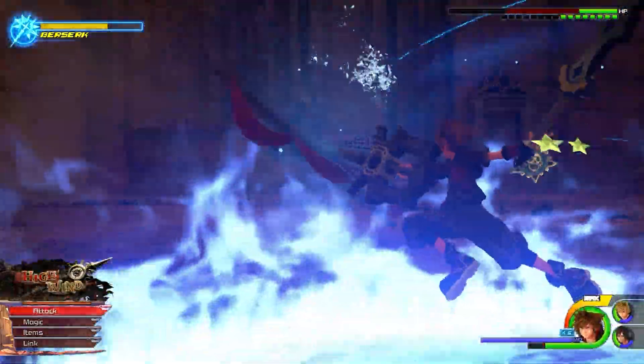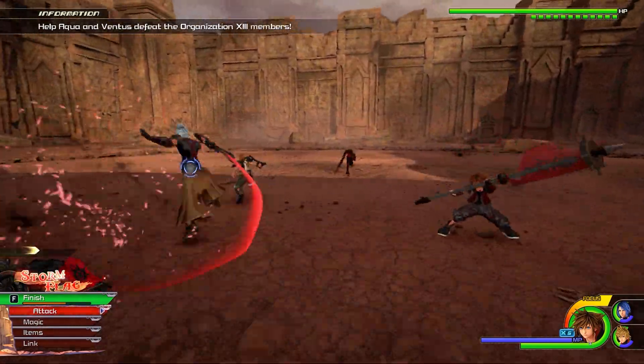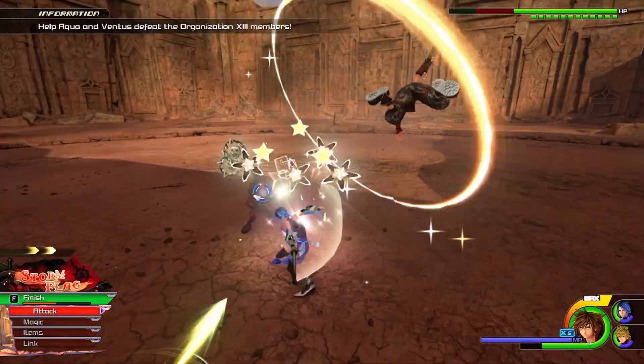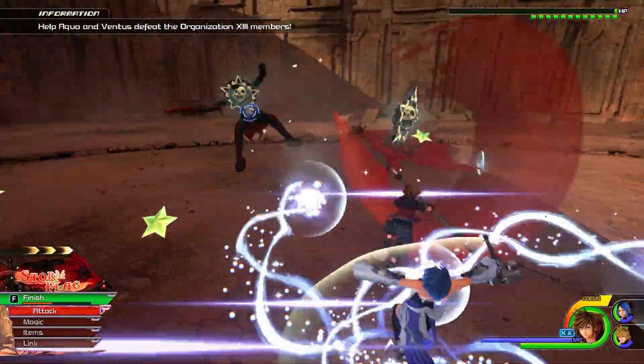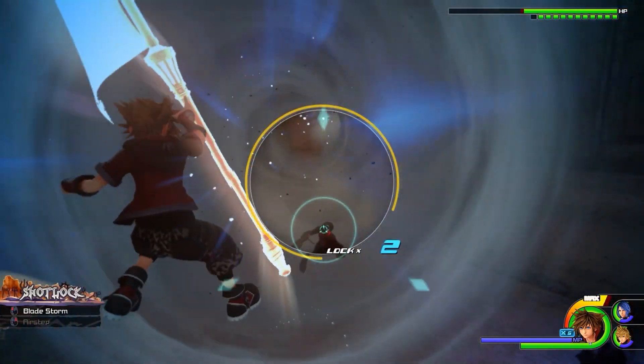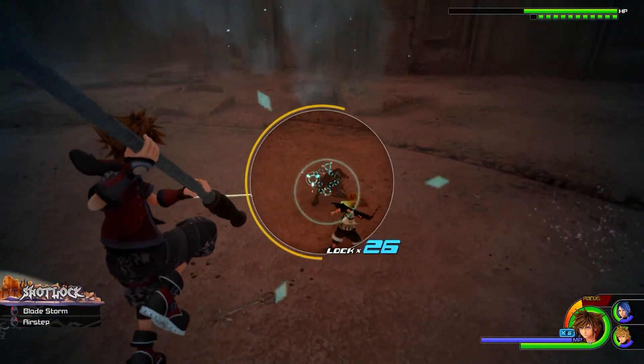Number 26, Vanitas and Terra-Xehanort. In this fight sometimes I couldn't block stuff, or maybe it's just because I'm horrible at the game, but for the most part you can do it. You have Aqua and Ventus helping you but you're the one doing the most at the end of the day. Just go for it and you're done.